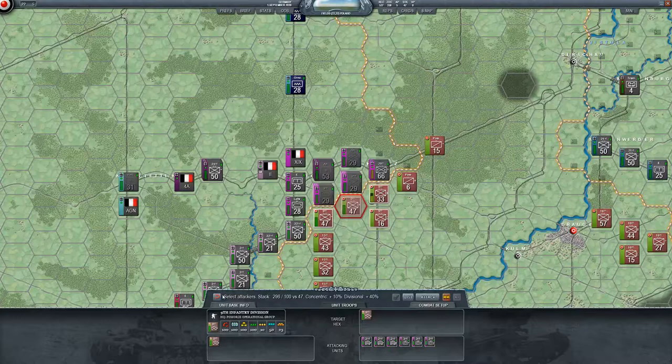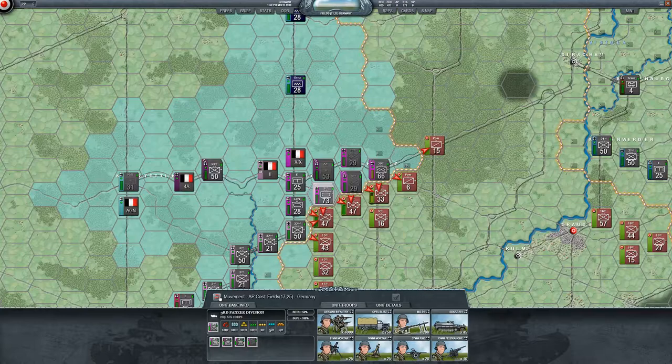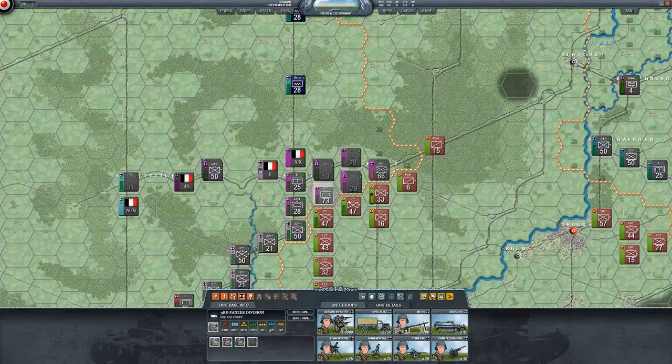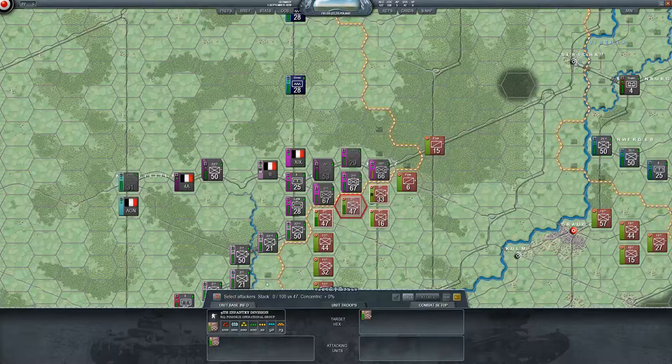We'll select all — the second and third are right here. The stack is too big so we need to move a unit to get a concentric attack. I'm going to move the second to this hex and use them to attack so I have a concentric attack, and then we're only going to use the second motorized on this unit.